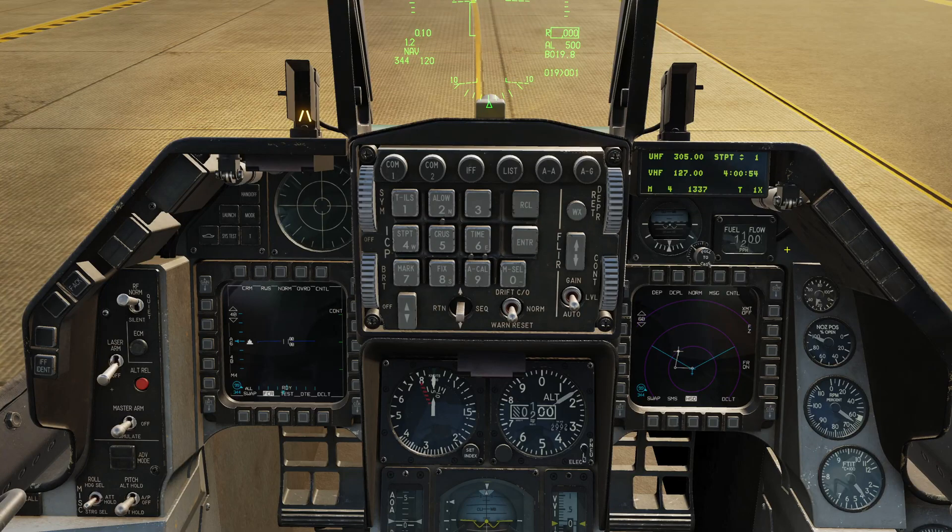Back in the cockpit now — the aircraft is started up and ready to go, and I have loaded ammunition in the gun. Let's take a look at how these weapons are configured. There's not a lot to go through. They're employed in CCIP mode, both of them, so pretty easy.